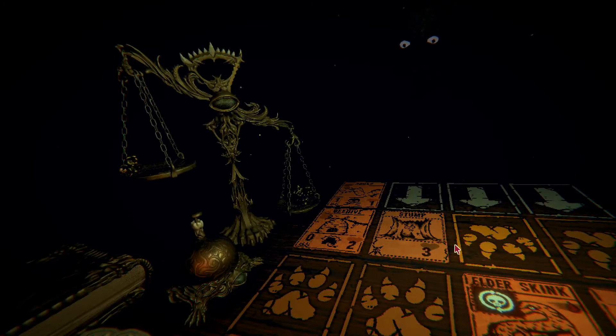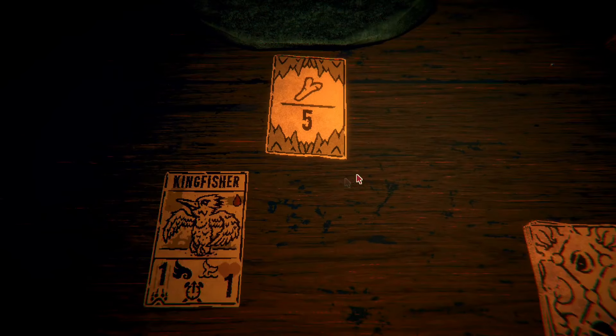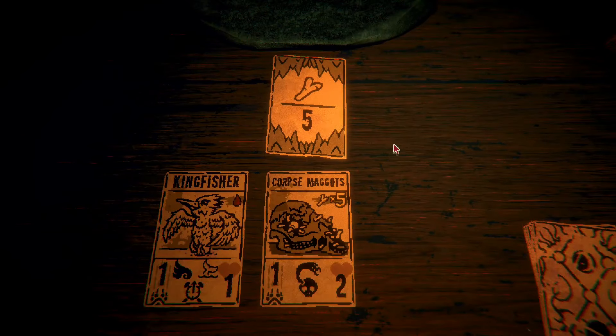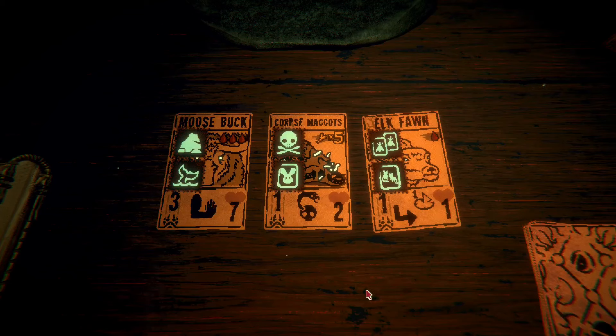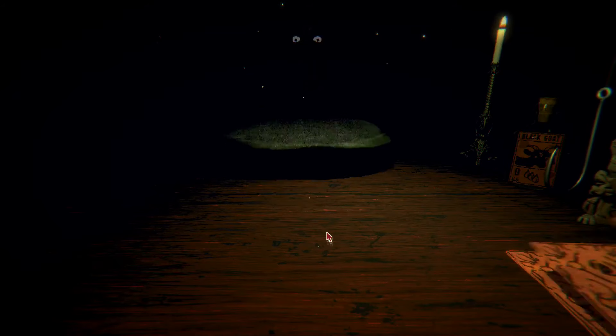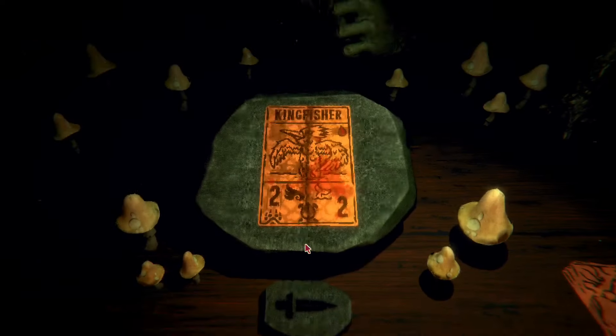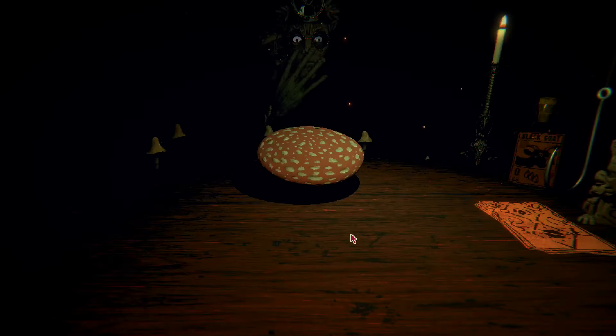Let's get this skink as powerful as possible. Let's try and not get a card, actually — or not. Maybe we get something good. Not a bad corpse maggots, actually. We'll take that. Fuse the kingfishers. Now we need to get a transfer, and another fusion, and then a bunch of bonelord alters or transfers.